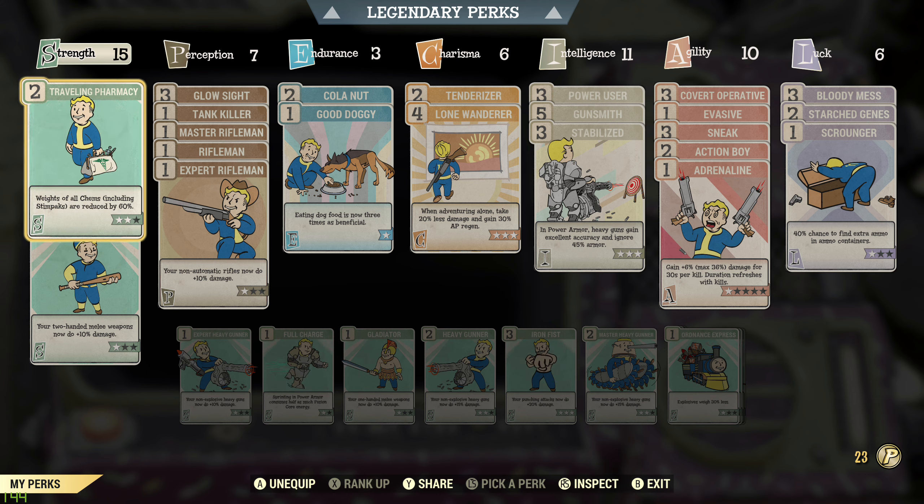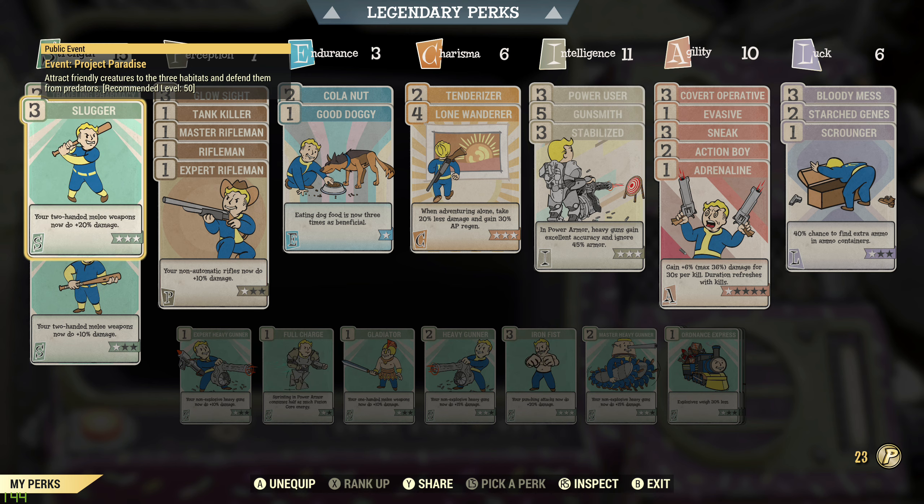Traveling Pharmacy — weight of all chems reduced by 60%. I could do without this if I really needed to, but I use chems quite a lot in the build and it can be frustrating on your weight. I'm probably going to ditch this once I get the extra stash space which is coming soon. At the minute I have like 120 stimpacks which won't fit in my stash, and I rarely ever use more than about 10 on any one day.